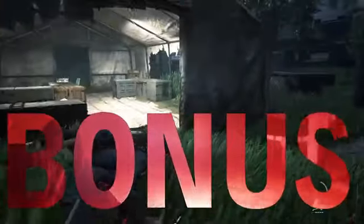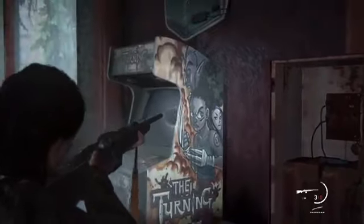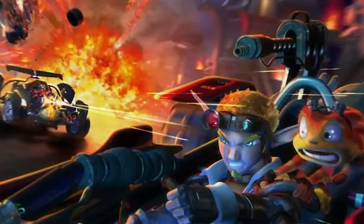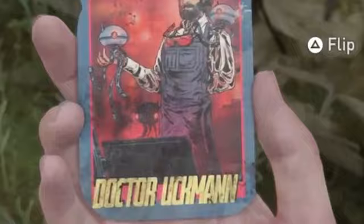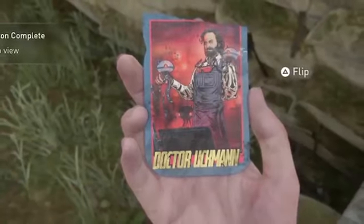A couple of quick bonus ones worth mentioning. In the flooded section of the city, you can find an arcade that has, among other things, the Turning arcade cabinet that Ellie managed to play during the Left Behind DLC, and a Jak X Combat Racing machine — also from the Left Behind DLC, but also the last Jak and Daxter game by Naughty Dog, which is a racing game. The last one is really dumb: one of the many superhero cards you can find is Dr. Uckman — Druckman, like Neil Druckmann, the director of this game. It's not the best pun you've ever heard, but it did actually make me chuckle.